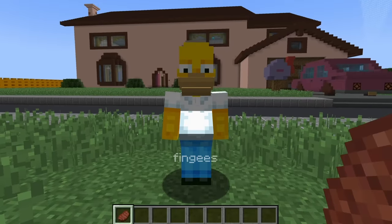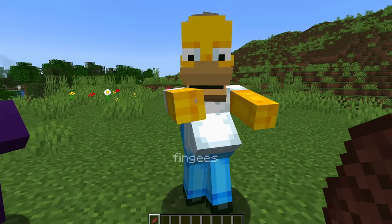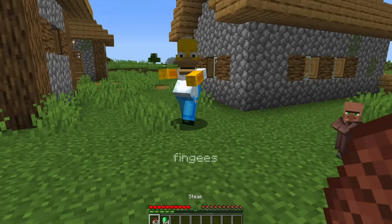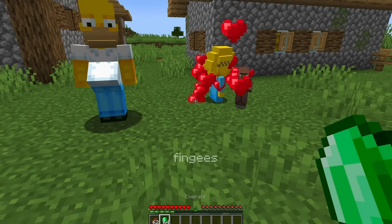Homer Simpson will eat any food item you give him, and you can breed him with a witch to get his wife Marge Simpson, or with a baby villager to get Maggie Simpson.